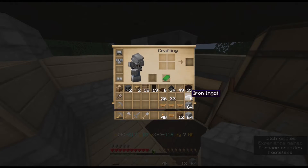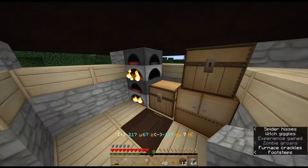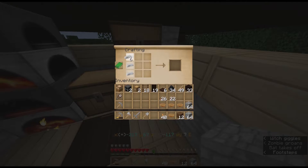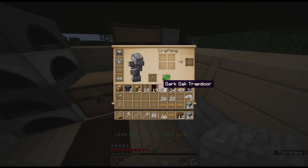That gives me nine right now. I need seven to make the leggings, okay, we'll do that. We'll go ahead and do the leggings first. We'll be alright with that axe for a little bit. Now we are fully armored up. That's good.